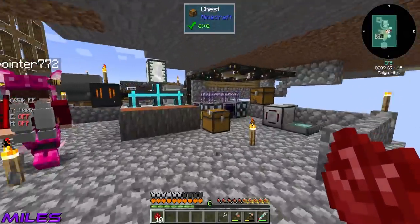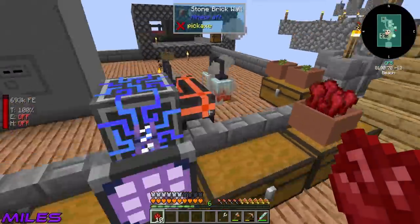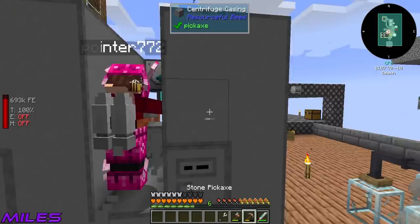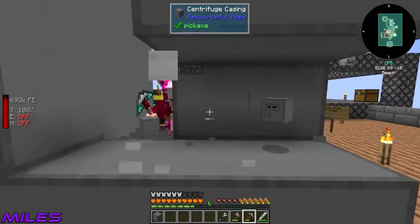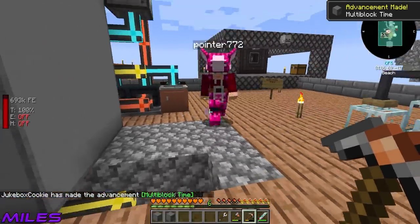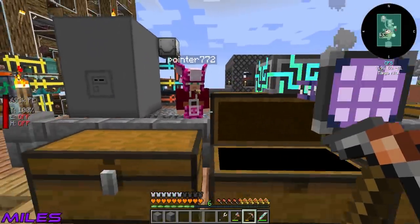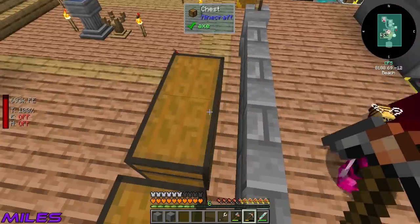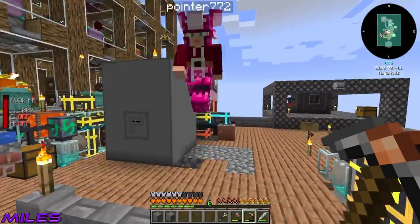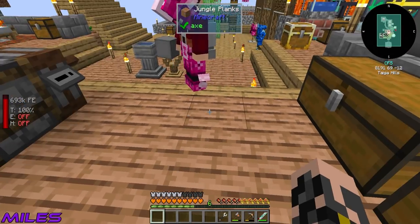Now we can go ahead and chop down one of these centrifuges. This one is getting the axe - boom. Good job we made 40 because you need an additional one. I've filled the hole in the floor. I've got 34 casings, plus one each - so I need to turn 35 into elite casings.